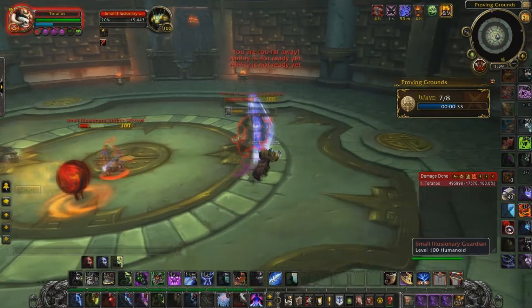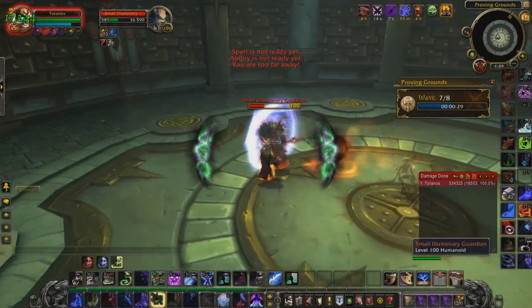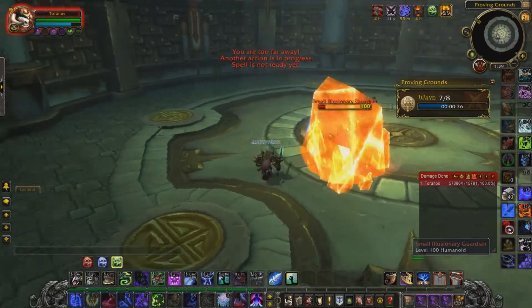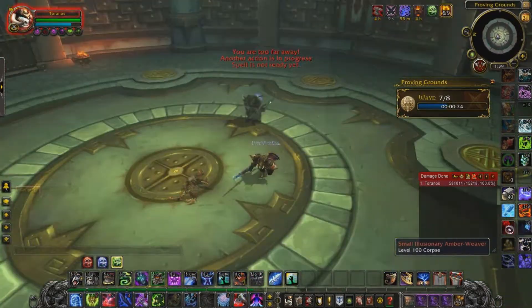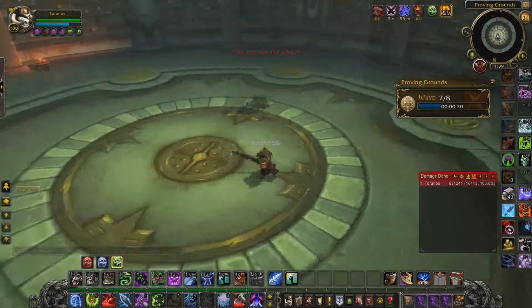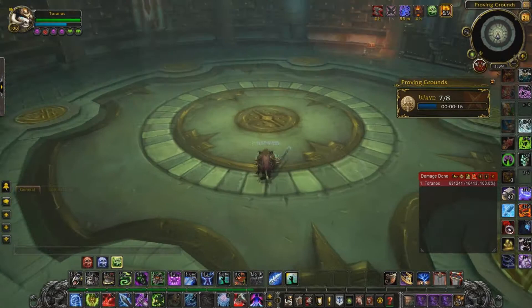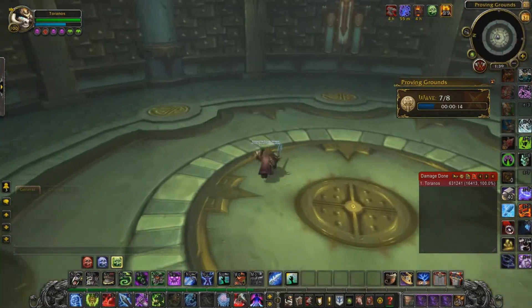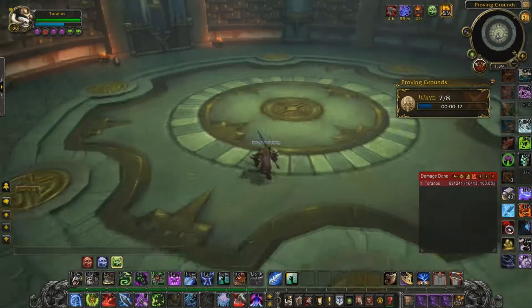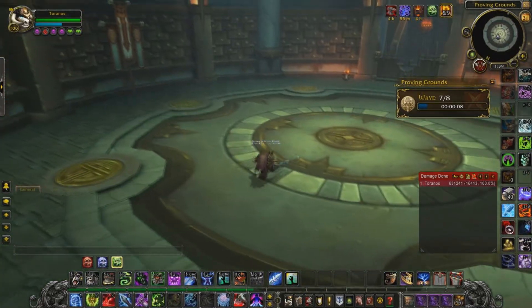Soul Reaper — excuse me. Let me just apply that there, hit that there, smack you, and he's dead. Soul Reaper goes off and he goes down. You can see I'm not really having to think too much. Some might say I have a lot of experience with Death Knights and I'm simply better at this class, but really this is a 'put your diseases on and instant win' — basically.